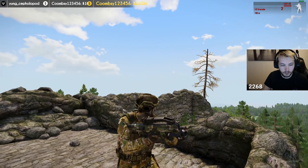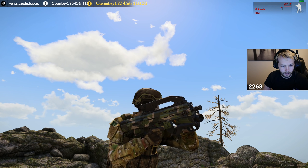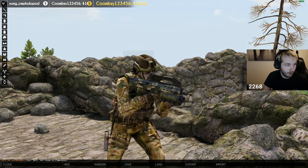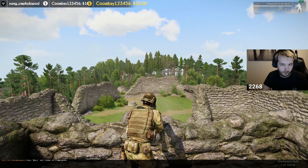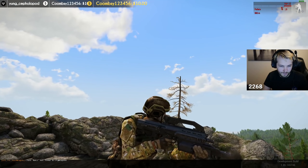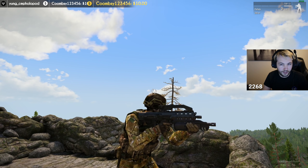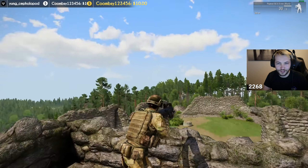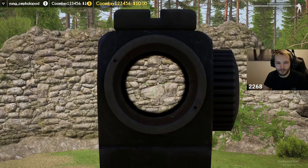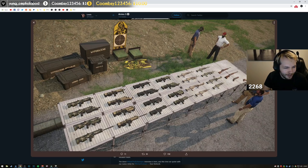Let's see if the underbarrel grenade launcher on the Promet works as well. Sounds like a grenade launcher — see it goes off to the side right there at like 45 degrees. Pretty nice reload animation. You might not have noticed the Promet shotgun underbarrel before, but that also has a really nice animation as well.